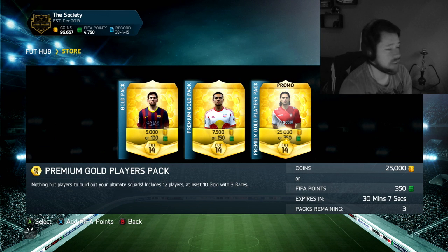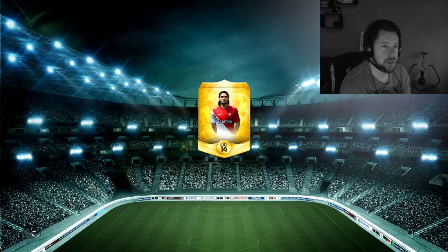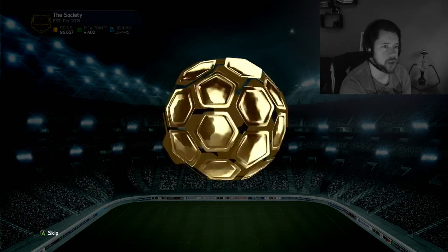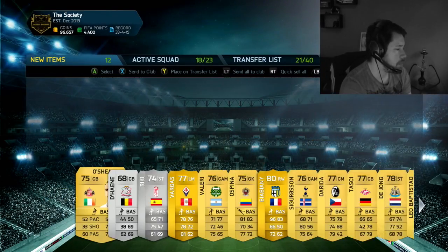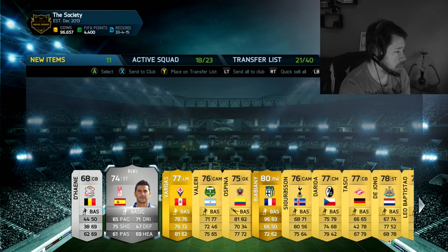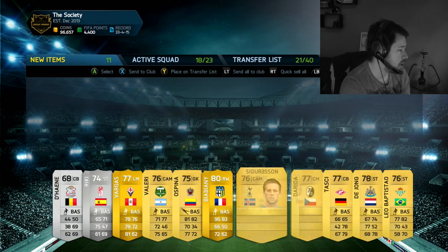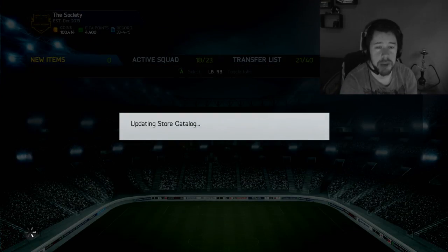The player I most want to get out of this team of the week is Oxlade-Chamberlain, just because I am an Arsenal fan - although I think McCormack or Chiellini might be worth the most. Oxlade-Chamberlain has gone down to about 50k to 60k right now. In the next pack we get Bierbieni and John O'Shea, who we'll keep because he's Irish. Riki, Vargas, Ospina - not worth anything. That is another terrible pack - three bad packs in a row.